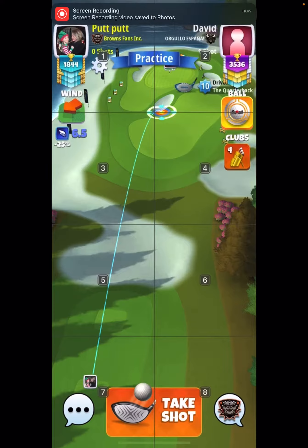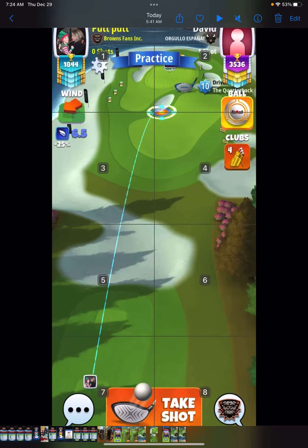Welcome back to the channel. Here we are going to be taking a look at hole four of the New Year 2023 tournament — this is the nine hole cup pro division. We are going to be using our quarterback with a katana. If you do have wind over seven miles per hour, I would recommend switching to a kingmaker, as you could pull into OP, and I do not like to use OP especially on a tight shot like this where we are going for a rough bump.